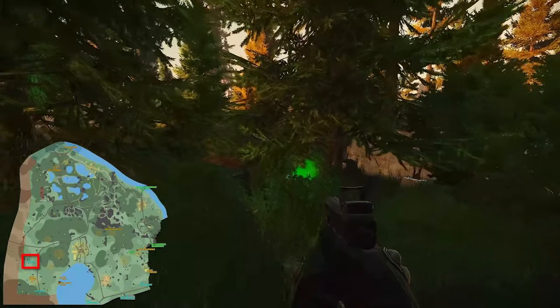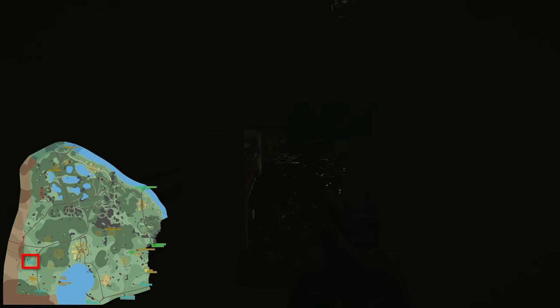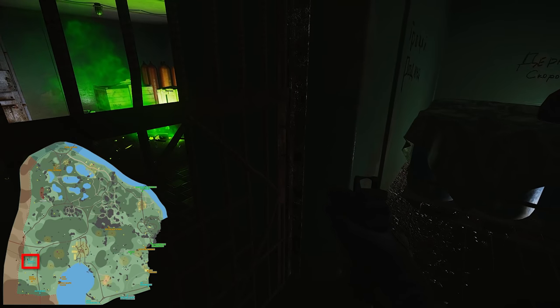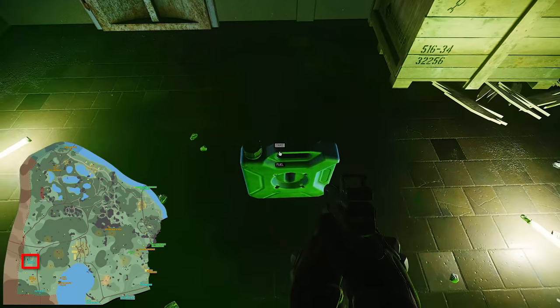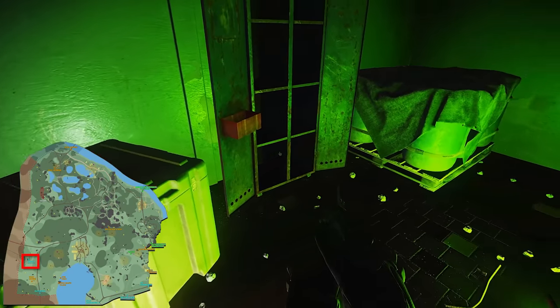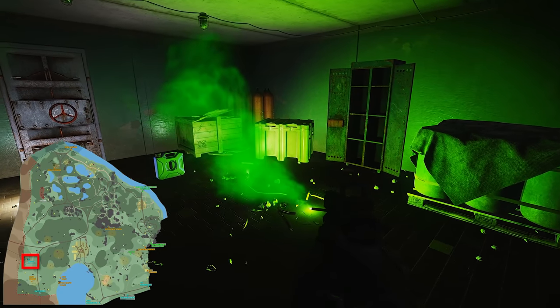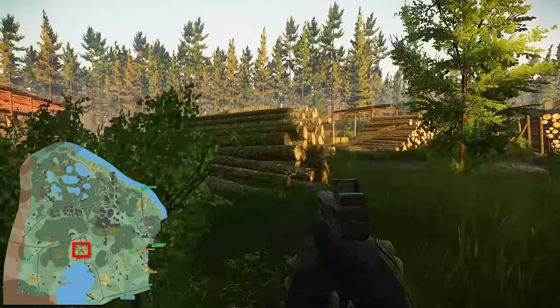Moving on to Woods — really only two keys to worry about. The ZB-014 key: always hang onto this when going into Woods because it's an extra extract if you spawn on the right side of the map, and inside there are plenty of med spawns and 60-round mag spawns — helpful for that found-in-raid quest if you're not crafting them in the hideout.